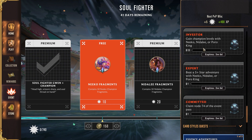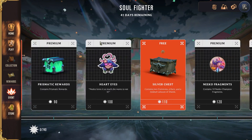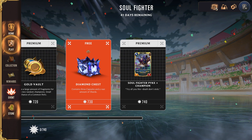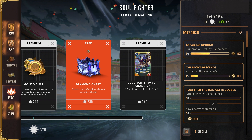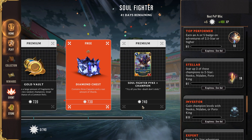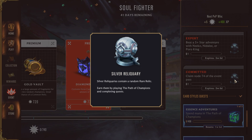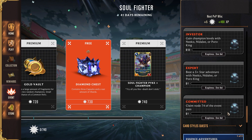The first two quests you should be able to do without the event pass. For the third one — claim node 74 of the event pass — if we go look at the very end of the event pass, node 74 is a premium one. I believe, correct me if I'm wrong in the comments, that to claim this node you will have to buy the event pass. I'm not sure whether, even if you complete the entire event pass as a free-to-play player, you'll be able to get this quest objective, because it says claim the node to get that silver reliquary. I believe this should be the only quest where you actually have to have the event pass in order to get it.